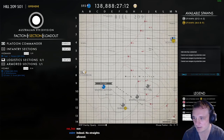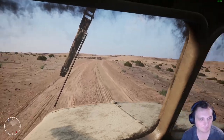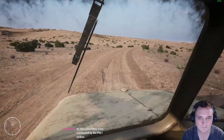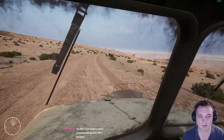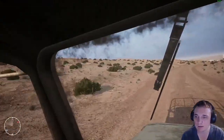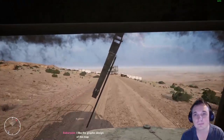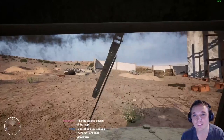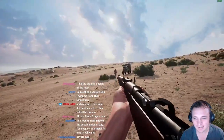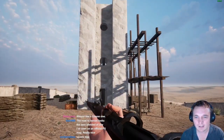Mind you, I'm running at 300-plus ping here. You might be able to see the first building we're going to visit on the right there - the water tower. Remember, this is essentially the front lines of Tobruk's siege, and there were some gruesome battles in this area.